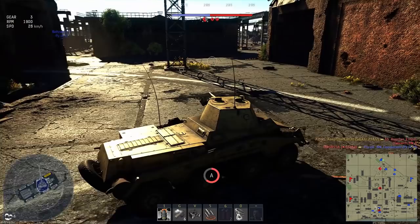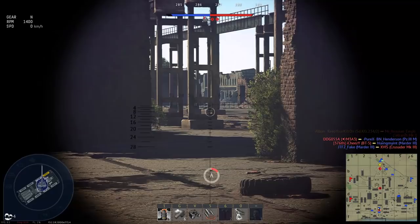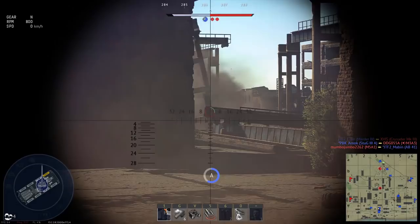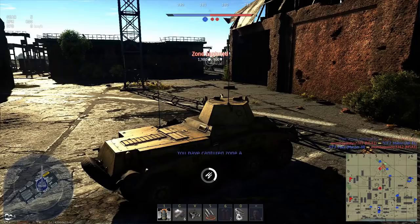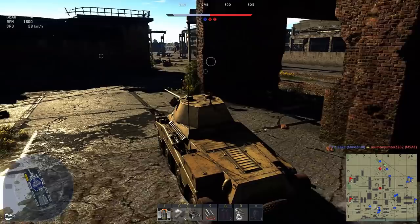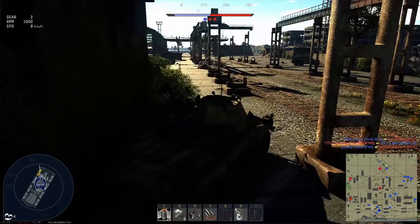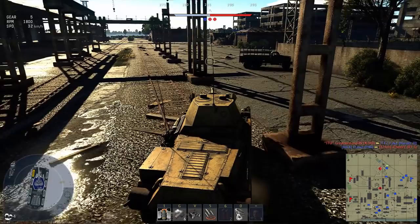Not only did Germany use these vehicles but 15 were also used by China, and Gaijin plans to add them to the Chinese tree at a later date. A similar vehicle, the SdKfz 232, was armed with the same gun as the 222A. The 232 was an 8-wheeled armoured car with a top speed of 85km/h and more armour than the 222 series at 30mm — enough to protect against .50 cal rounds from the front at 100 metres. It was the most advanced armoured car in the world at introduction, and Germany fielded over a thousand during WW2, later modifying them to become the famous Puma.